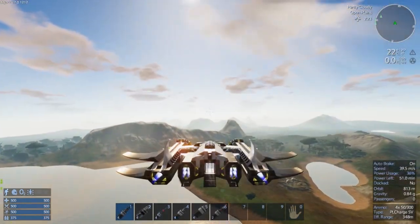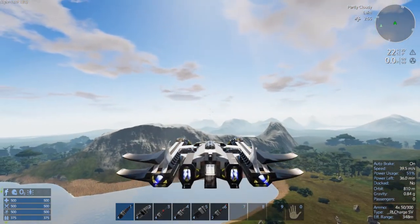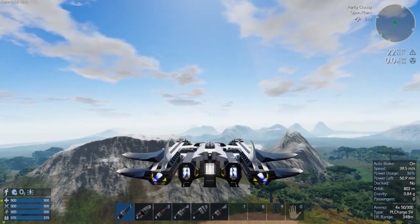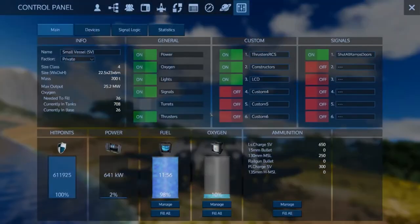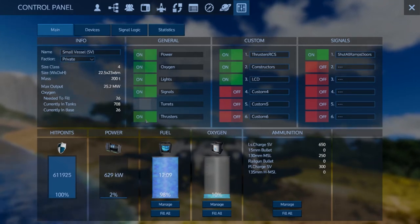This also has a pretty decent amount of power storage. At full flight I'm currently getting around 51 minutes at full power capacity. Stationary — without moving but not turning thrusters off — I'm getting just shy of 12 hours of power life at full capacity. If you were to cut off your thrusters you'll be able to extend that even further.